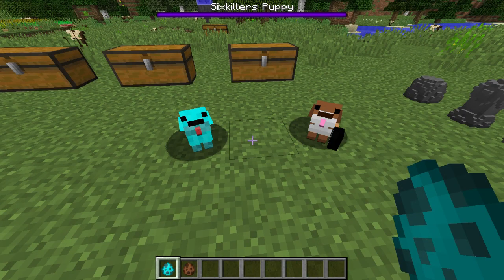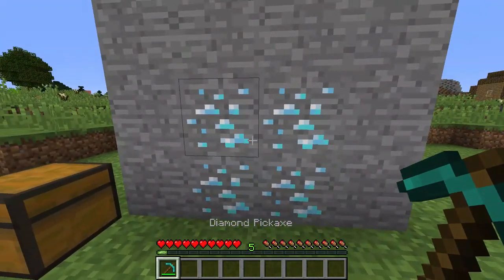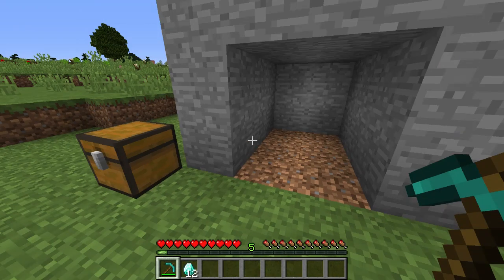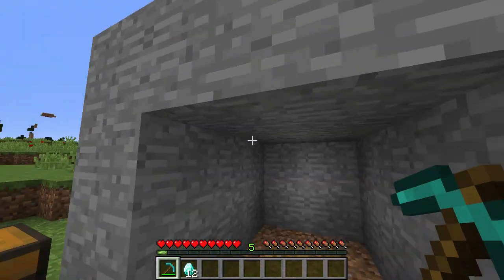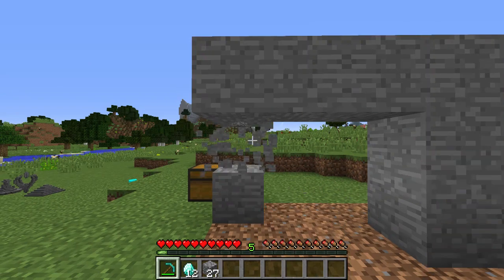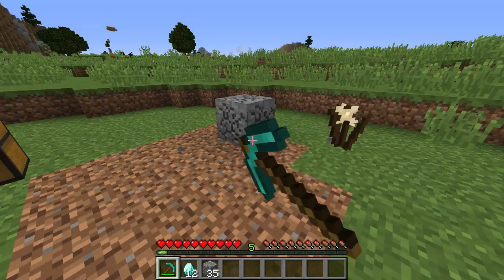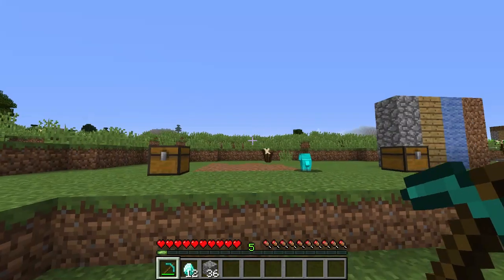Number 8 on the list is Vein Miner. What Vein Miner does is it assigns a key on your computer — you hold down that key and break a block, and it breaks the entire vein. There were 12 diamond blocks in there and you get all 12 diamonds back. You can use it to break stone or anything. If you don't hold it down, you'll mine normally.